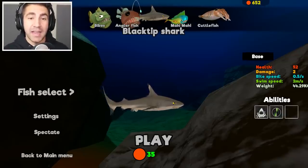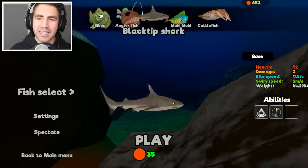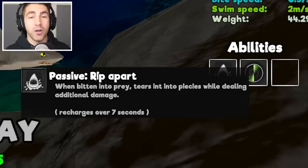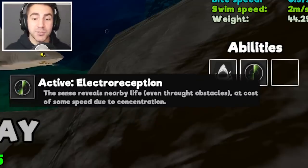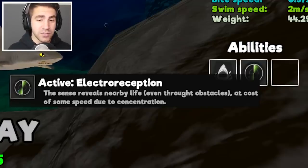We got this brand new Black Tip Shark and some other new fish. We're gonna check him out. So he's got two abilities. He can rip — okay, this is like the standard shark ability, so as you're biting it does additional damage. I love it. And we got electroreception. I think this is the ability the hammerhead shark has. We've only used that guy like two times or something.